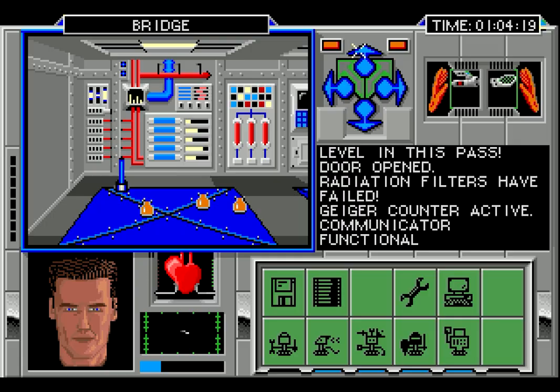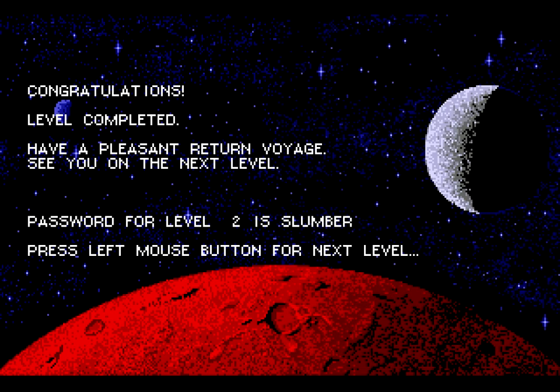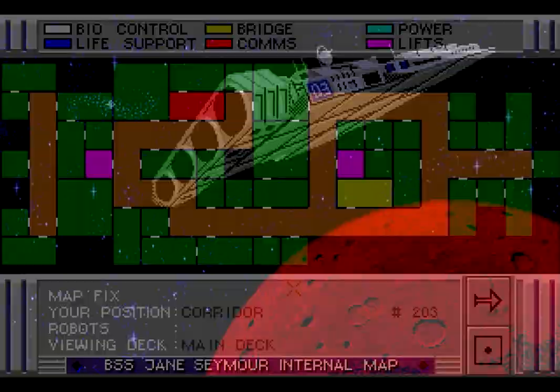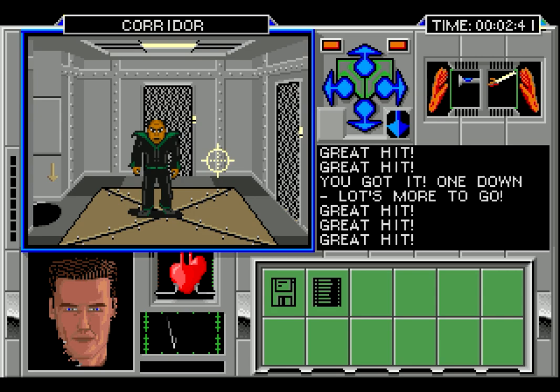All systems seem good now - one more repair and we did it. Wait, what do you mean 'see you on the next level'? We repaired the ship. Let's check the manual. The ships were equipped with the antiquated interlock navigation system which runs the entire fleet as a single unit from the flagship - so you'll need to board each ship in turn, repair all their systems, and activate the fleet from the flagship bridge. What kind of stupid design is that? What if one of the ships is lost or destroyed? The whole fleet gets stranded forever? No wonder these idiots flew into a space anomaly.